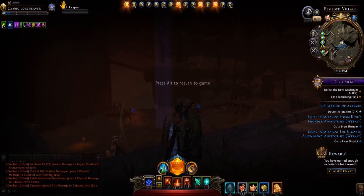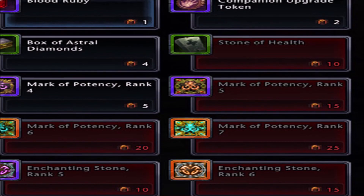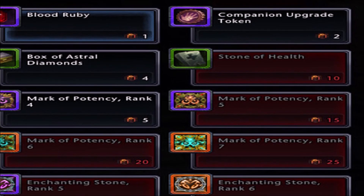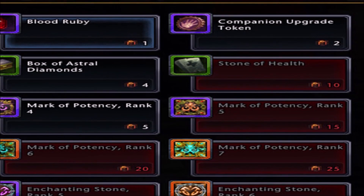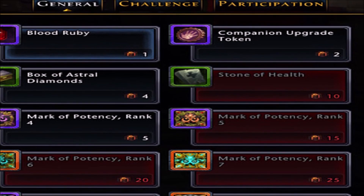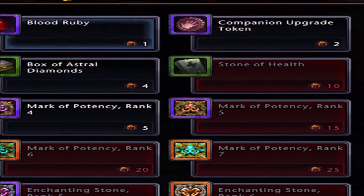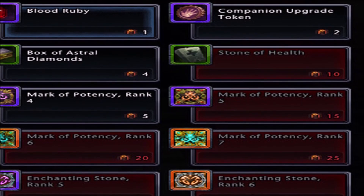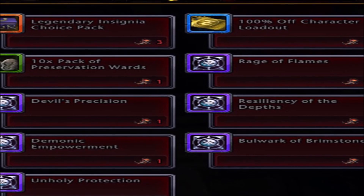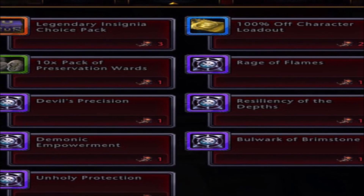For tokens of brimstone, you can get up to 42 if you play all days. As you can see, these rewards are nice — not quite as good as what you can get with the other tokens, but still worth pursuing. There is also one more set of rewards unique to this event.